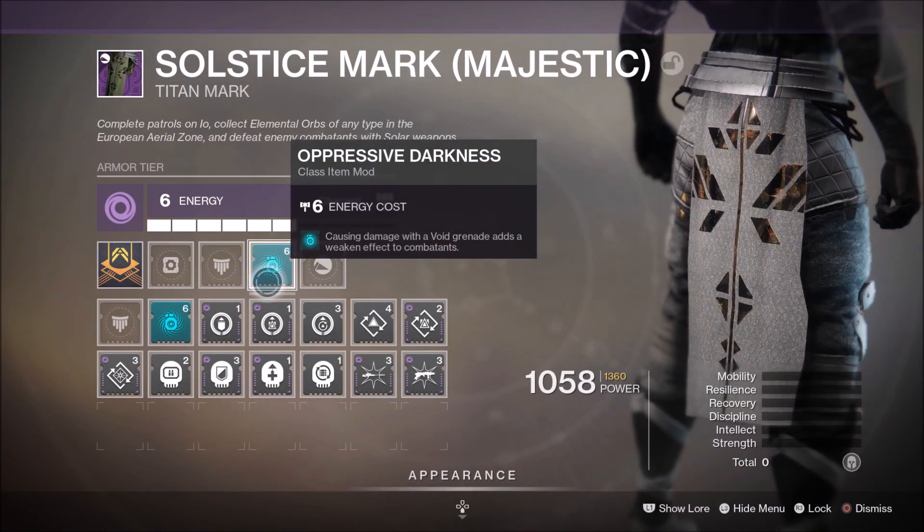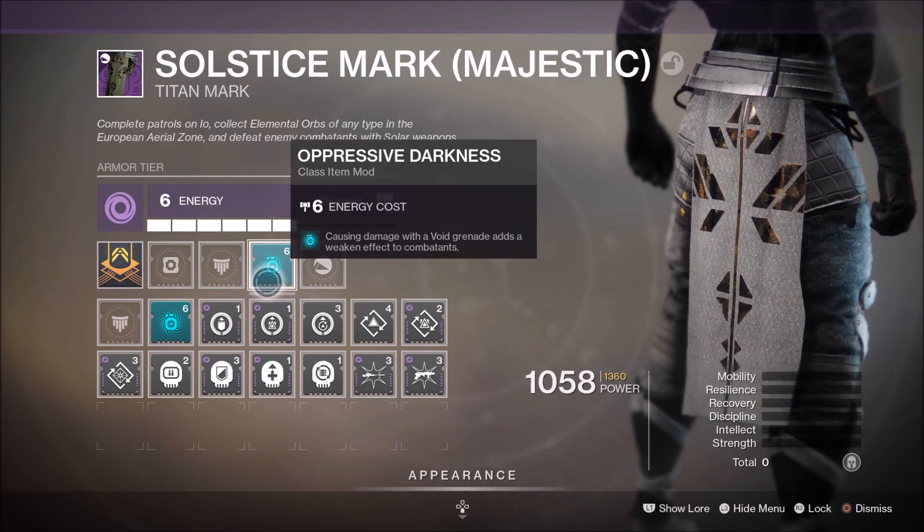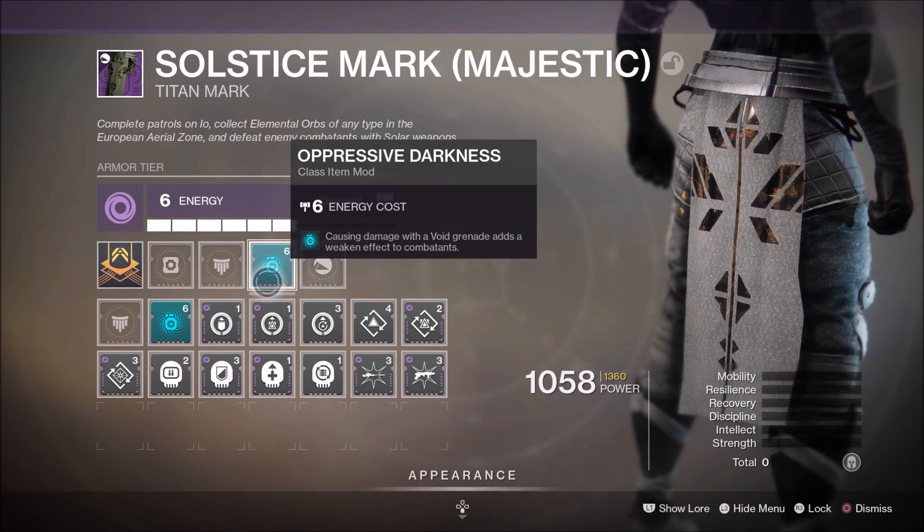The final piece to complete this insane build is the mod Oppressive Darkness. This mod reads: causing damage with Void Grenades adds a weakened effect to combatants. This is going to help us completely slaughter people inside the Crucible and get a ton of extra multi-kills.